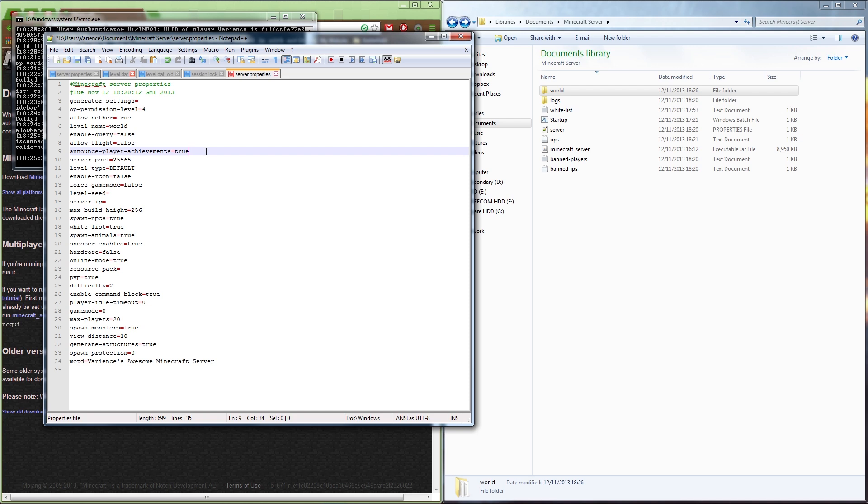'Announce player achievements' can be annoying because Minecraft achievements are buggy — you might craft a crafting table twice and suddenly get the achievement on your third craft. It's best to set that to false to avoid chat spam. Leave 'server-port' at the default 25565. For 'level-type' you can set flat world, large biomes, or Minecraft's extreme biomes generator — I'll list all the options in the description.